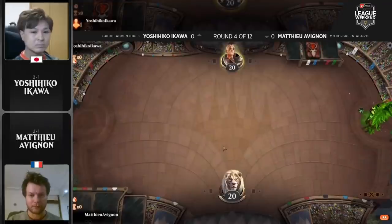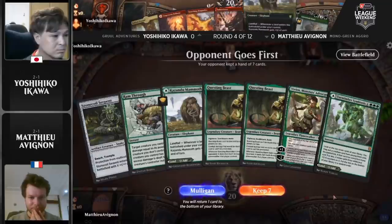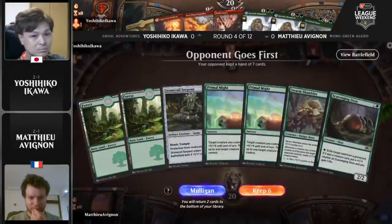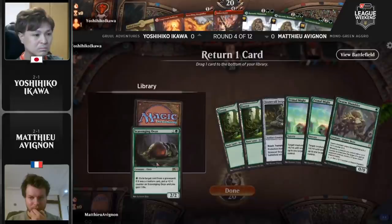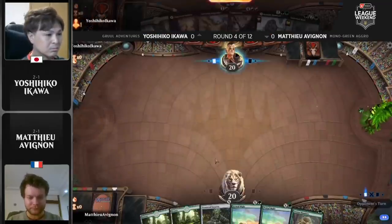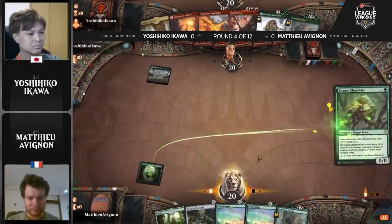Thank you Tim and welcome back. Two players at two and one coincidentally matched up. Yoshihiko Ikawa on the top side of your screen, Mathieu Avignon on the bottom. This version of mono green — and yikes, that opener is a little more on the full court press side of things rather than targeting certain other decks. This one's kind of all in. It's trying to be a little bit faster and kill the opponent as quickly as possible — not playing three copies of The Great Henge, not trying to play the midrangey game, because the longer you go you're just going to end up losing to Yorion and all the nonsense that it does.